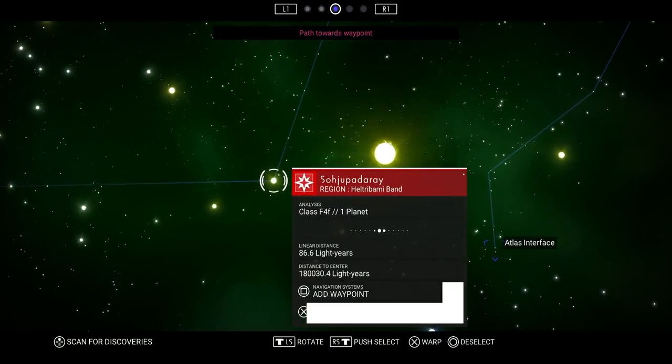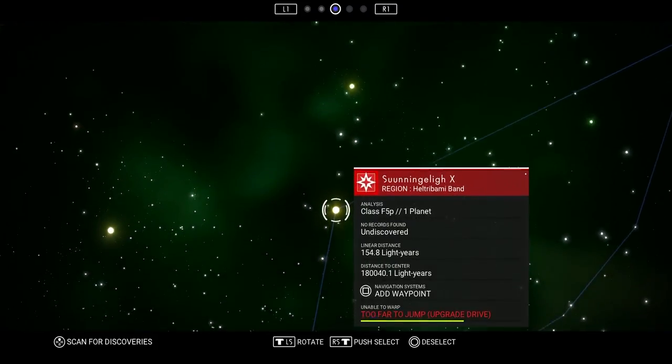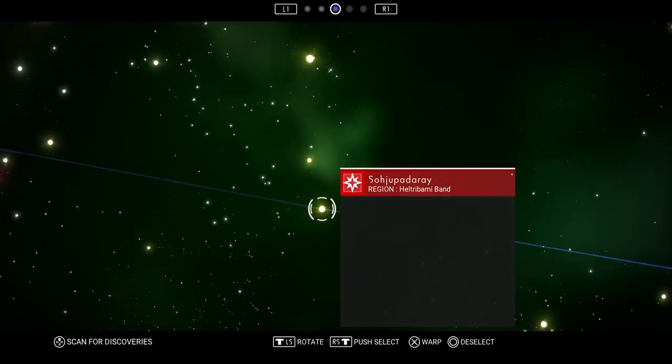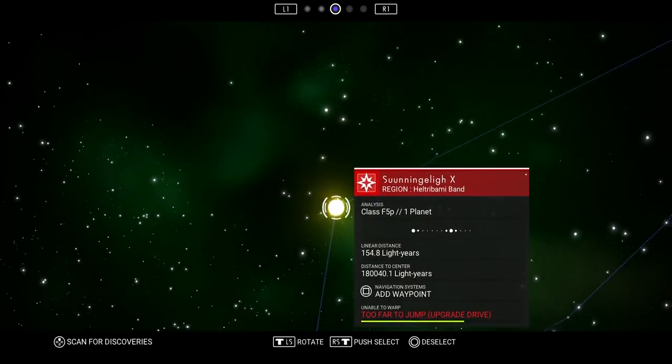The fastest way to unlock a blueprint for the Atlas Pass is to follow the actual Atlas Guideline. Now the actual purpose of this game is to get to the center of the galaxy, but I'm choosing to actually just follow the path of the Atlas right now.